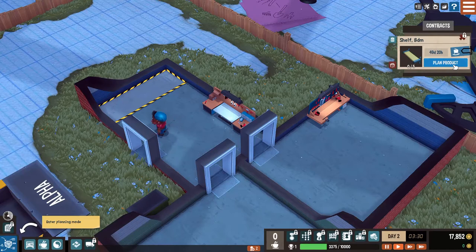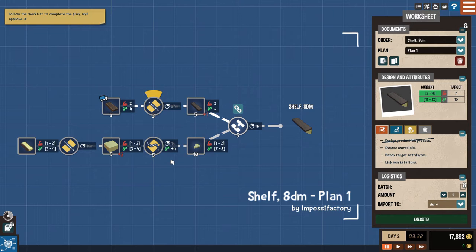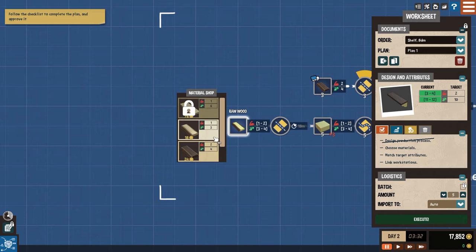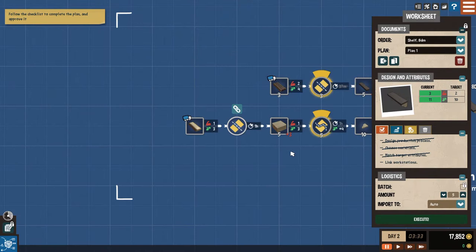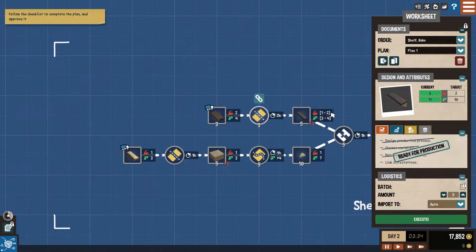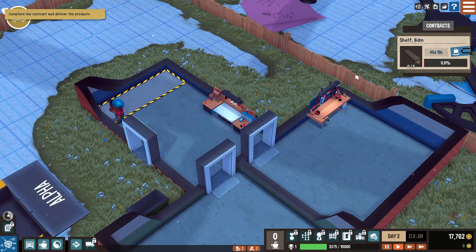I have to link this operation to a workstation. I thought you right-click it, but apparently you left-click it. I think that's everything - let's just execute it. Do I not have everything planned? Follow the checklist to complete the plan and approve it. I thought I did. Choose materials - did I not choose? I have to set where everything happens. We're going to do wood plank. This is the most overworked wood station in the universe. We have everything planned - let's execute it. This workstation is going to be overworked for sure.